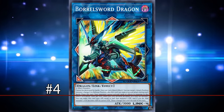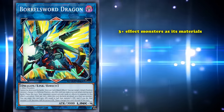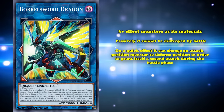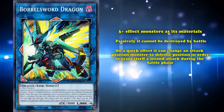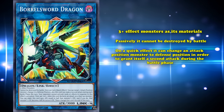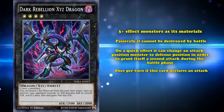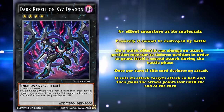At number 4, we have Borreload Savage Dragon — wait, Borrelcode Dragon — actually, Borrelsword Dragon. This is a Link 4 monster that just requires 3+ effect monsters as materials, so pretty generic to go into. It has 3 effects on the field: passively it can't be destroyed by battle; on a quick effect, it can change an attack position monster to defense position in order to grant itself a second attack during the battle phase, with this quick effect being spell speed 4, so you can use it to chain block to an extent; and finally, once per turn, if this card declares an attack, it gains the effect of Dark Rebellion XYZ Dragon, where it cuts its attack target's attack in half and then gains the attack points lost until the end of the turn.